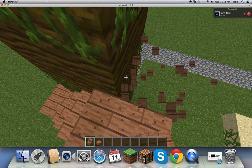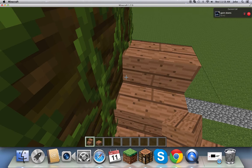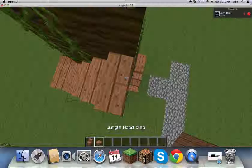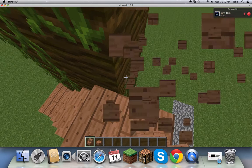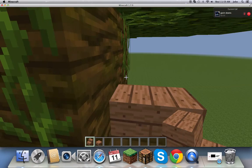When you're making a treehouse, try not to break the leaves, because that will make the tree die and then no more treehouse. Just keep on doing that, and if you don't want stairs, you can just grab vines and put the vines all the way up to the top.